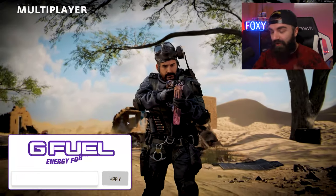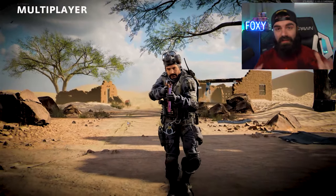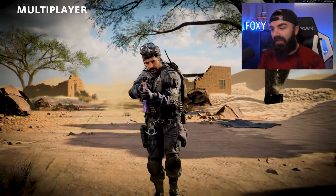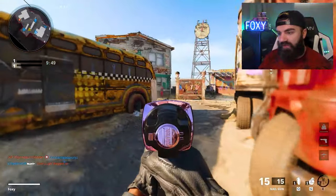If you guys want to drop a like, also code Foxy is 30% off at gfield.com right now until June 28th. The link is down in the description if you guys want to use that — it's greatly appreciated.